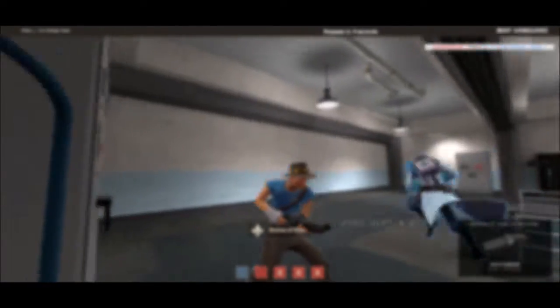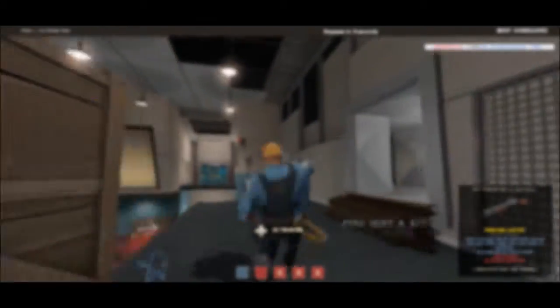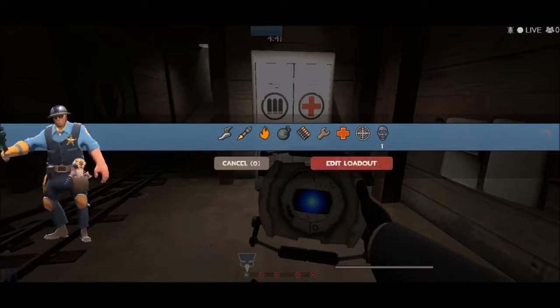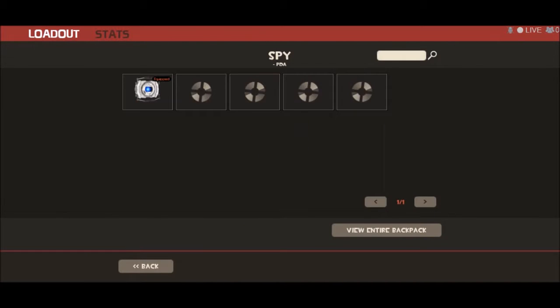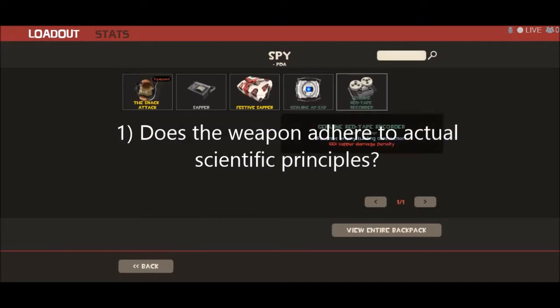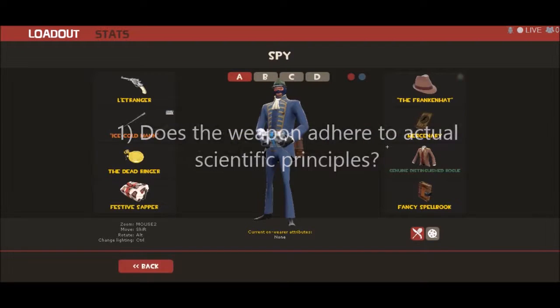So let's take a look at this one step at a time. I've come up with four helpful categories to help us narrow down what makes a spy weapon a spy weapon. The first thing we have to look at is: does the weapon adhere to real-life science?